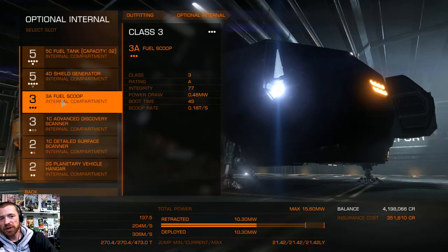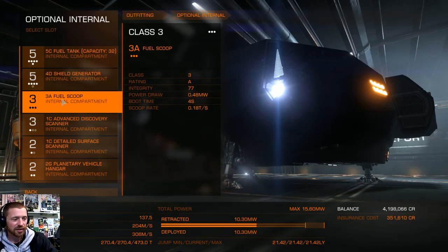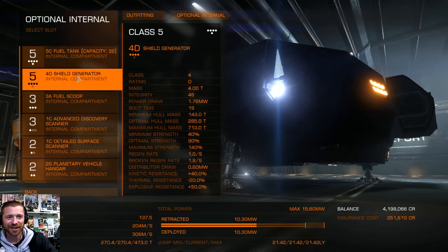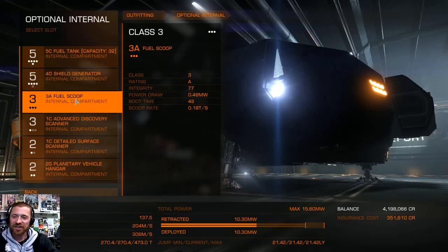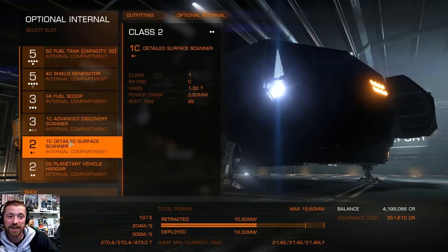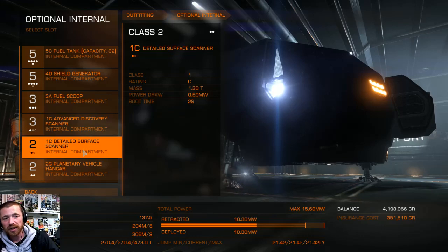As for the fuel scoop, this is for when things get hairy. With such a huge fuel tank, you don't want to be scooping for 20 minutes. And then obviously I added an advanced discovery scanner and a detailed surface scanner — some passive income for flying about.